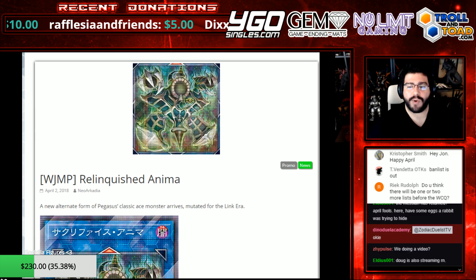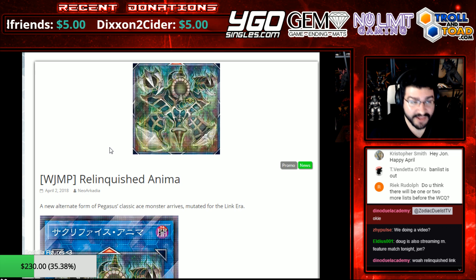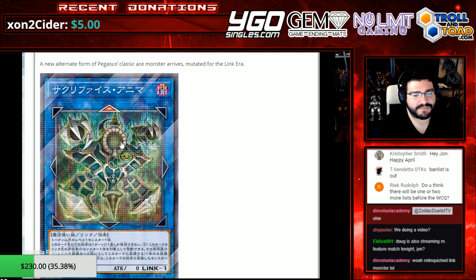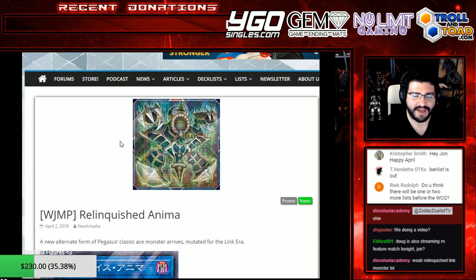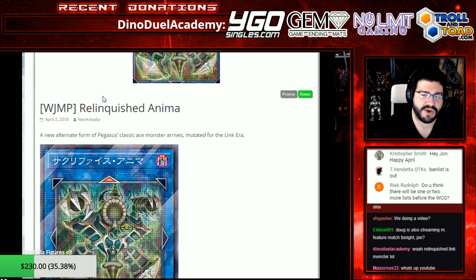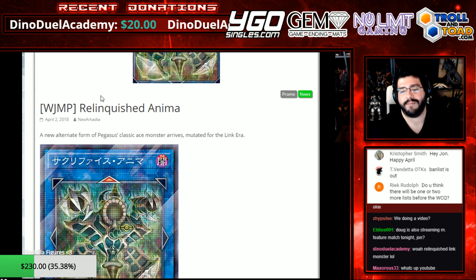What's good YouTube and Twitch! We're live streaming to both right now as a new Relinquished Link Monster comes out. This is a different kind of blue, and maybe that's why it looks upside down compared to normal. Relinquished Anima. This is not an April Fool's joke — this is from Yu-Gi-Oh! Organization, the only place you should have trusted any news from today.